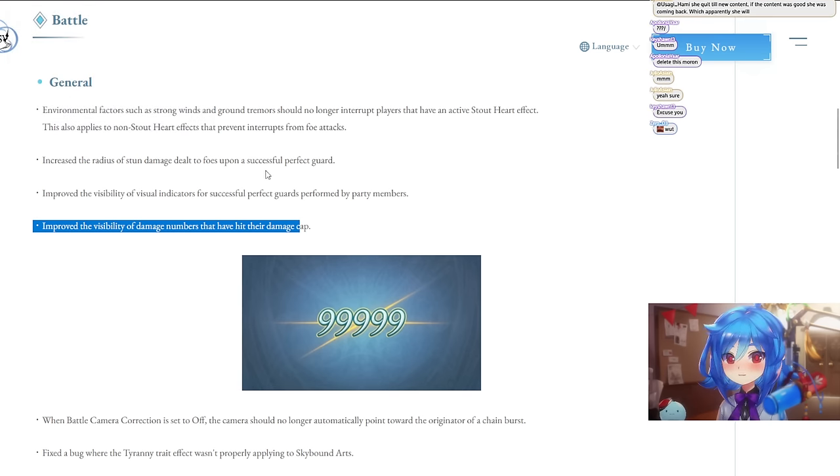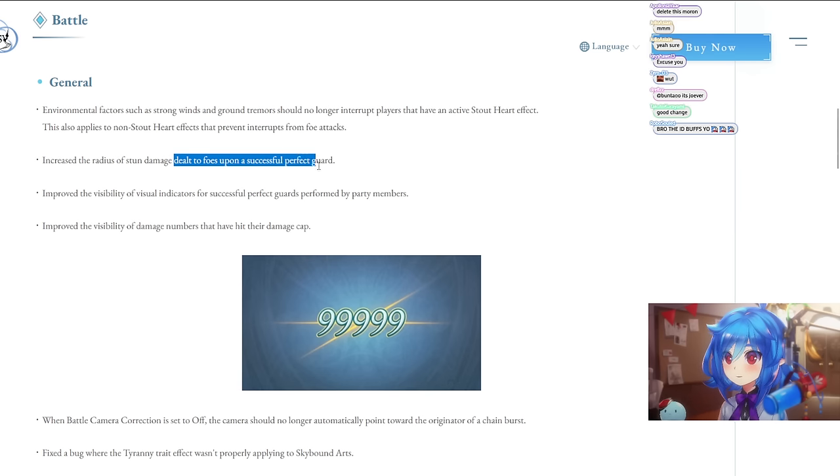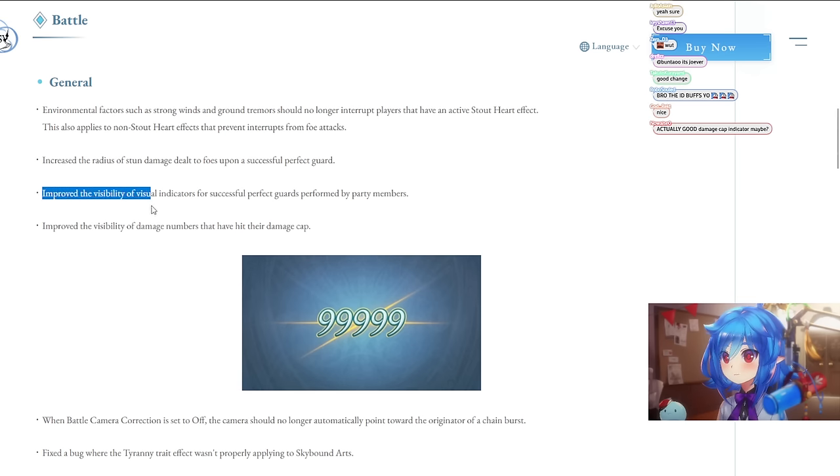Increased the radius of stun damage dealt to foes upon a successful perfect guard. Perfect guard is kind of not really that good, so that seems fine. They also improved the visibility of visual indicators for successful perfect guards performed by party members, so you can see if your party members do it.